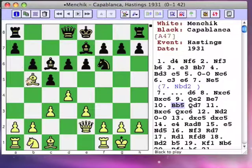Bb5 forces the trade of another piece, but Qd7 develops with a threat just to capture the bishop. And when white makes the swap, another black piece comes forward. White has invested six minor piece moves in this — the bishop moves three times: d3, b5, c6.